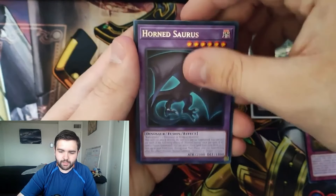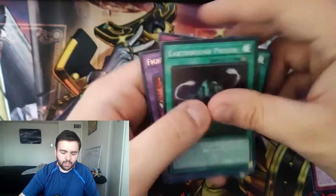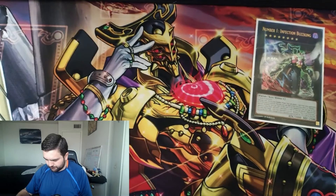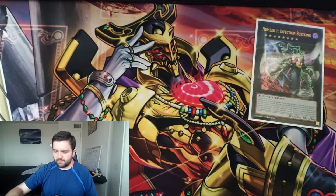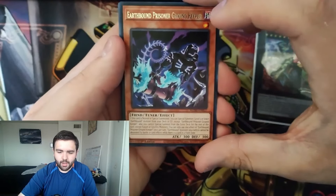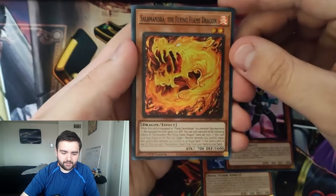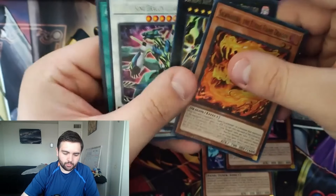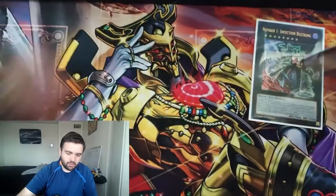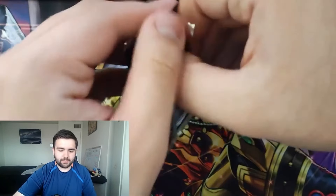Next pack: Flame Sword Dance, Totem Pole, and Earthbound Servant Geo Griffin is our super rare. Nice to see the first Ultra there. Following pack: Totem Pole, Horned Sorceress, and Earthbound Prison as our super rare. Pulling a decent amount of the Earthbound stuff — most of it is at super or below rarity, so it's not going to be that expensive to pick up the core for the Earthbound deck.